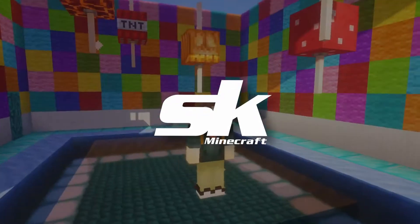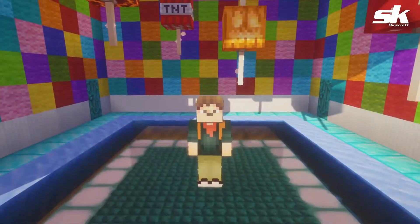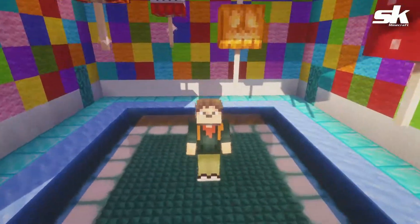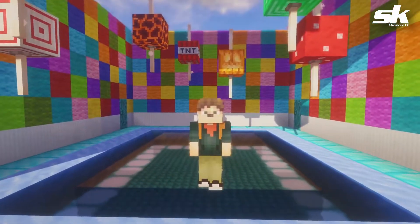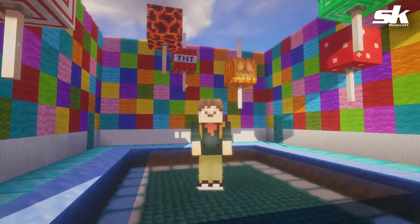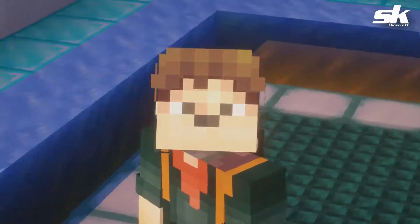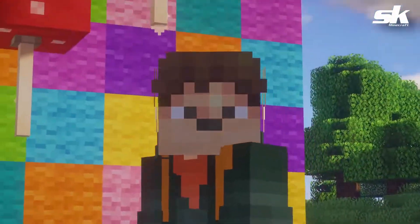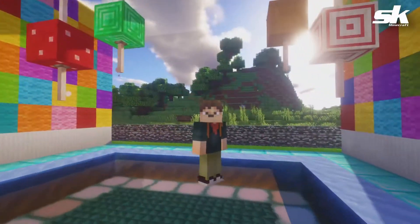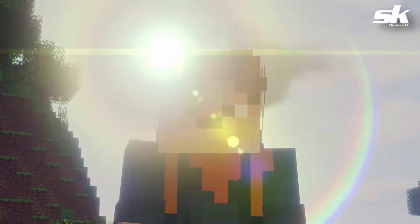Welcome to Sportskeeda Minecraft! If you're looking at me, you might notice something a little bit different — I am nice and shiny and reflective and gloomy. Looking around, you can see that things are just a little bit different, things are more realistic. Zooming in on my face — yeah, that's pretty creepy. Also look behind me — wow, that is a huge giveaway.